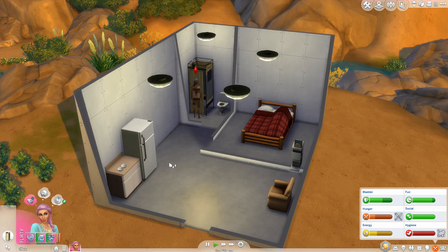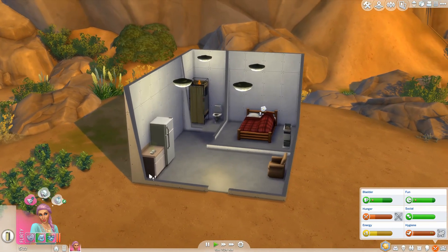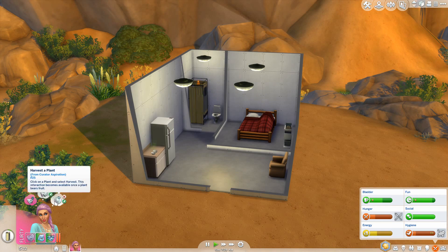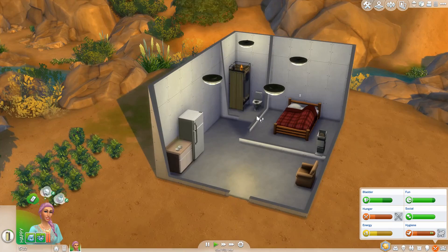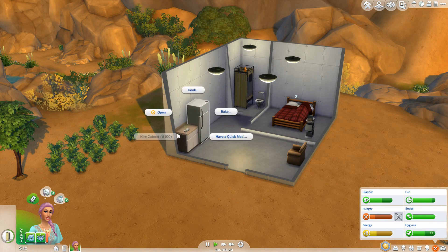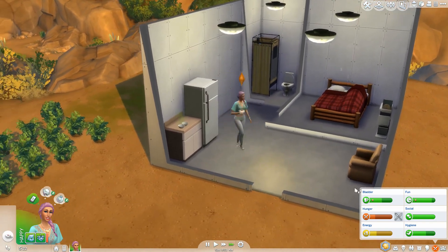Hi everyone and welcome back to another part of the Sims 4 Drifter Challenge. We're here with Betsy — she kind of wants to be alone, so we could pin that and harvest plants. We have a few out here that need harvesting. I'm going to have her have a quick meal of yogurt, then we'll come out and deal with our plants.